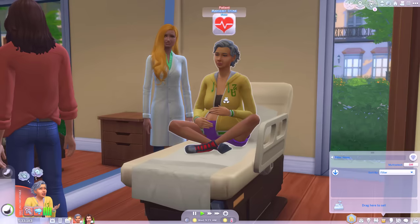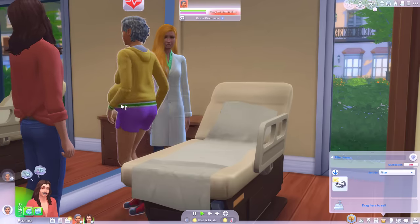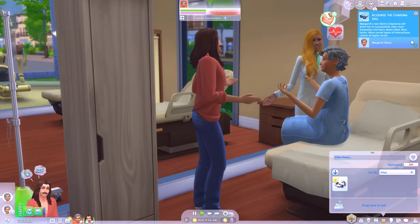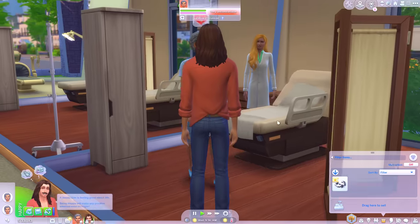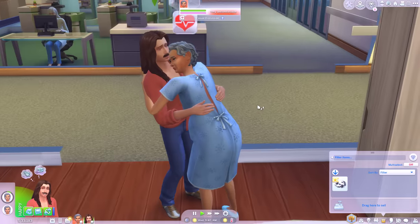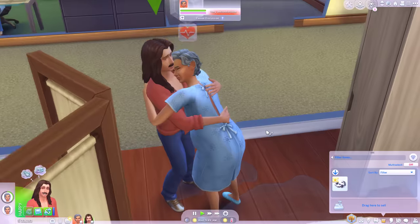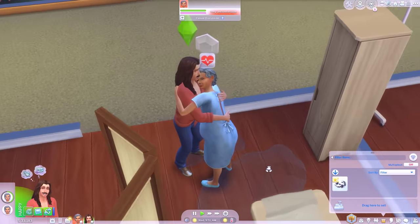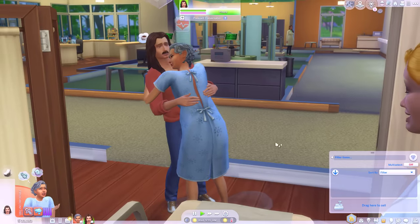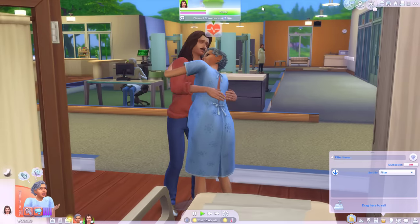A lot of moaning going on. You'll be fine, Margaret — just breathe through it. This is one of the very few times that it's actually handy that teens, adults, and elders have the same body type, because it means you can take mods like this and do crazy stuff like get grandma pregnant. This is another one of the new animations — getting them to sway together. Did her water just break again? That water is gushing out. There is also with this mod another animation where you can sit on like an exercise ball and breathe through that. We covered that the first time I looked at this mod.